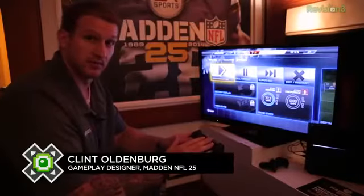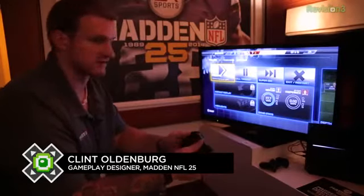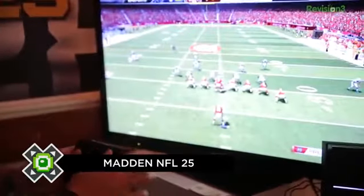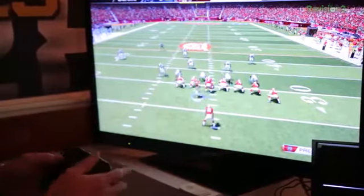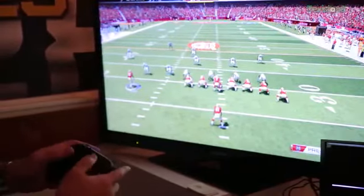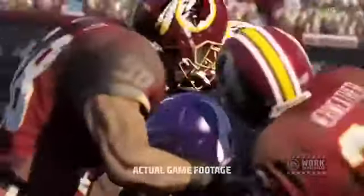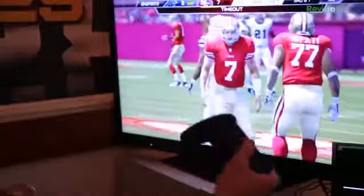The touchpad is the new select button in gameplay, as well as sending receivers in motion prior to the snap. I'm going to select Anquan Bolden over to the right, a wide receiver. I'm going to swipe the touchpad — you can see Anquan Bolden going in motion the way that I swiped across the touchpad — and I'm going to run my play. Another way it's used is as the select button, and the most important thing the select button is used for in gameplay is timeout.